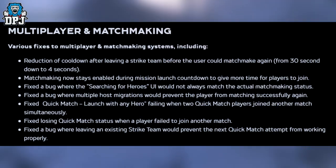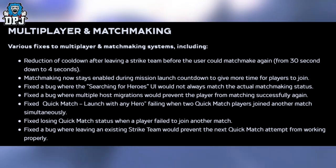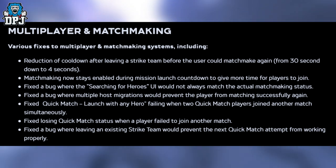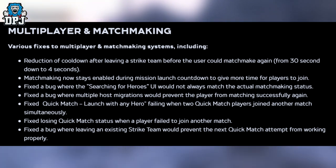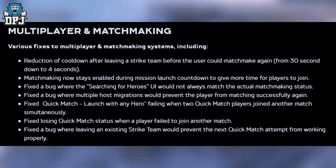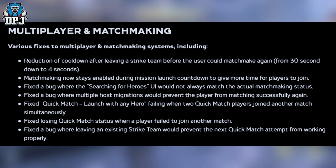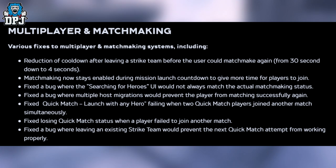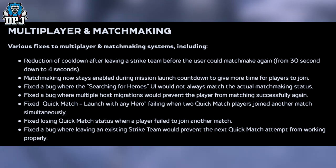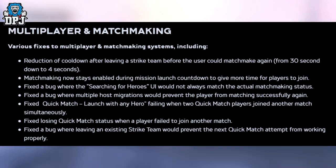Starting with multiplayer matchmaking: various fixes including reduction of cooldown after leaving a strike team before the user could matchmake again, from 30 seconds down to 4 seconds. Matchmaking now stays enabled during mission launch countdown to give more time for players to join. Fixed a bug where the searching for a hero's UI would not always match the actual matchmaking status. Fixed a bug where multiple host migrations would prevent the player from matching successfully again. Fixed quick match launched with any hero failing when two quick match players joined another match simultaneously. Fixed losing quick match status when a player failed to join another match, and fixed a bug where leaving an existing strike team would prevent the next quick match attempt from working properly.